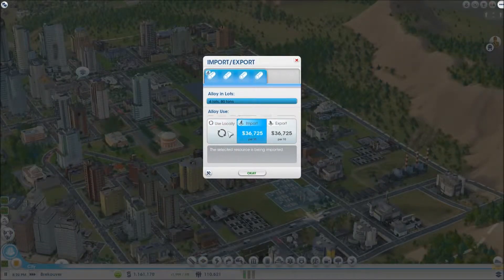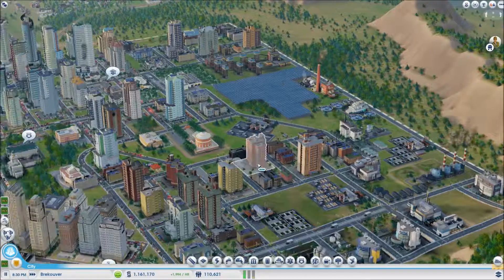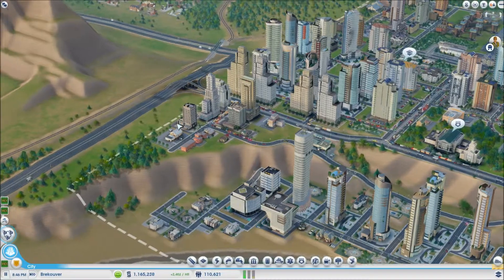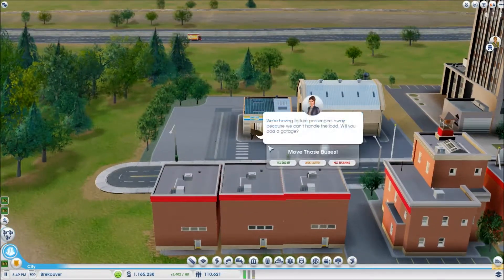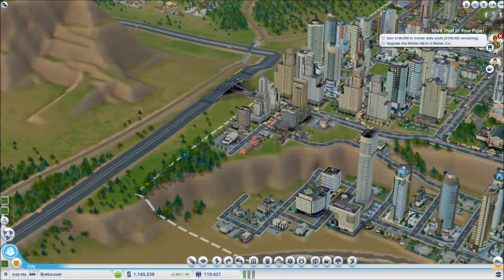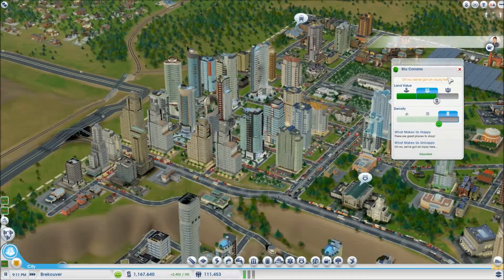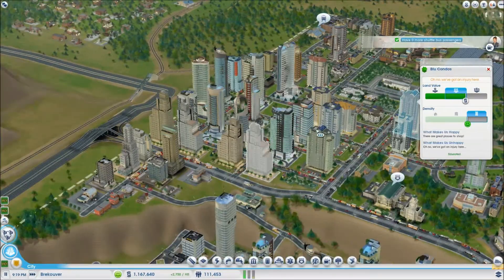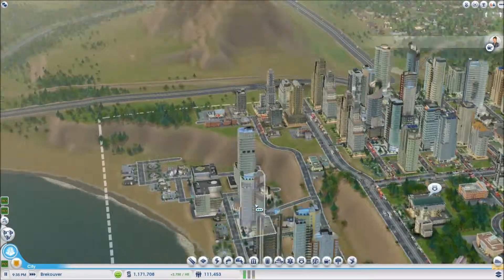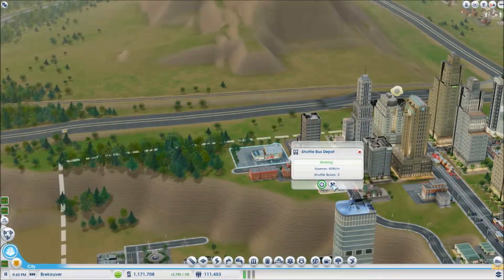Let's use it locally for now so we can get it ever so slightly closer to our destination. What is this - a shuttle bus depot? Sure, let's add some garages. I said it like a British person - I'm not exactly sure why.